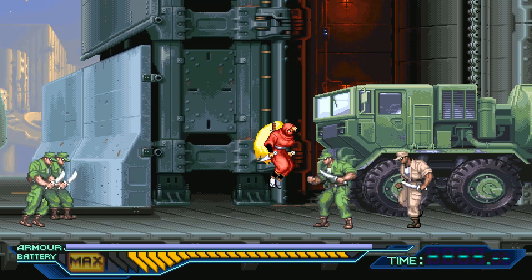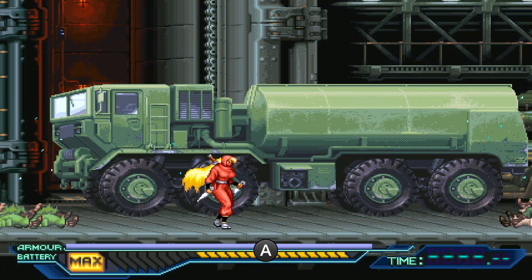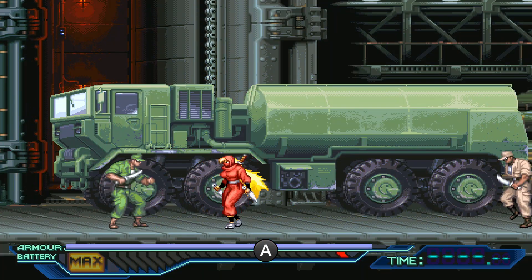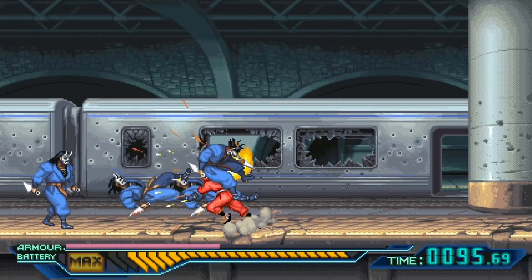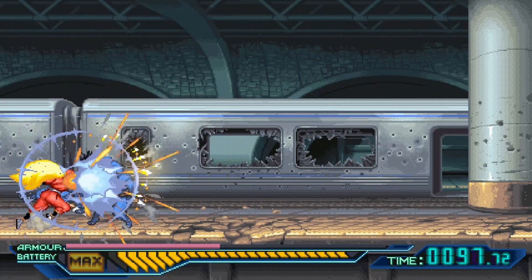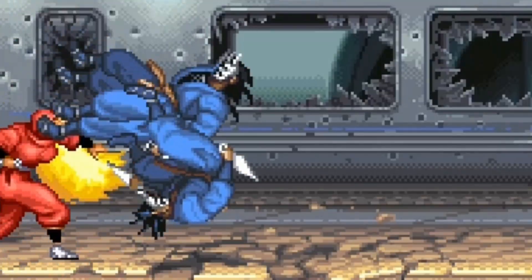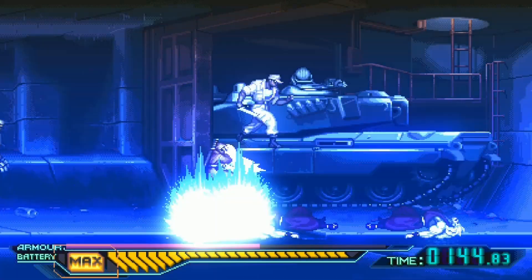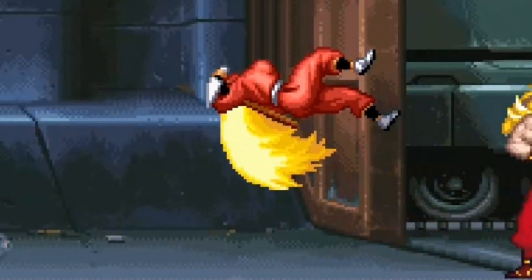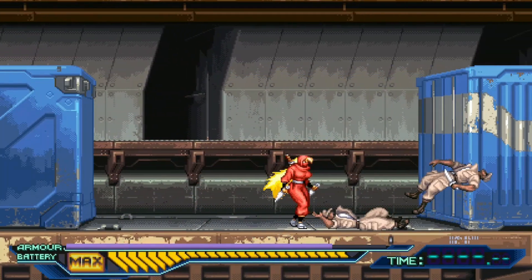If you manage to save up an entire full meter of battery, a neutral attack press will do the screen-clearing move that empties you out. But as cool as it is, and as risky and expensive as it costs, it does not OTG. So if enemies are floored from a previous hit and you want a nice follow-up, you can't — you'll just sweep over them with no harm. They need to be on their feet for it to hit them, or you'll just be wasting meter. Also, your meter will reset after going through a screen transition, so don't be too stingy with it — use it when you can, but wisely.